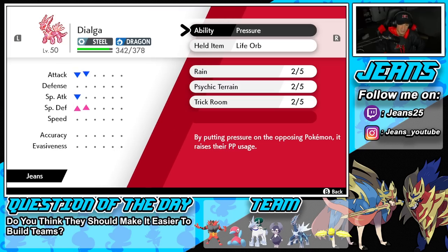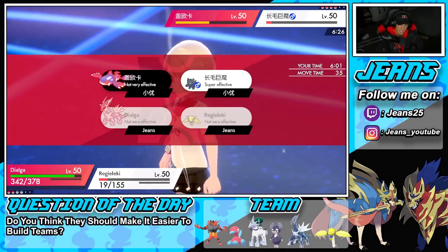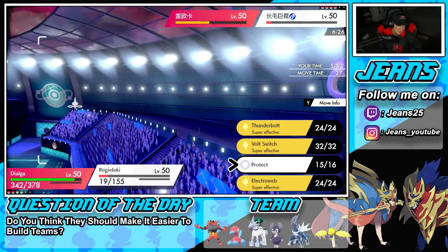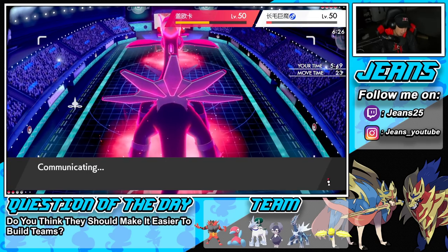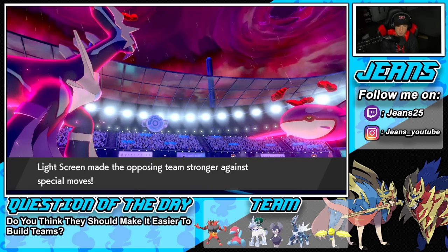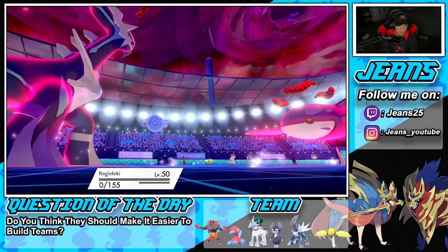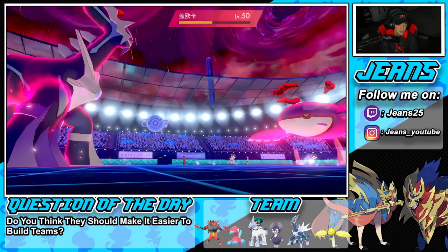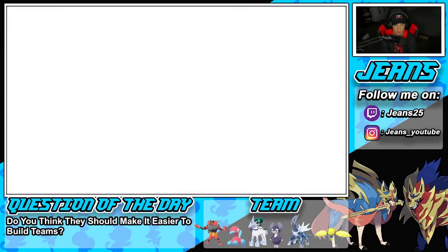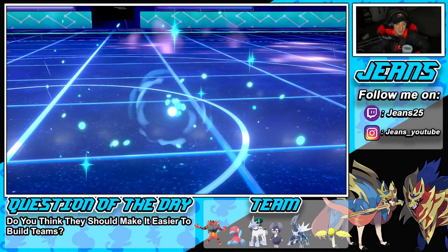How many Trick Room turns left — two? That's not good for us at all. I guess we'll take the defense boost and try to ride this out. I attempt to Thunderbolt but he sets up Light Screen — are you going after Kyogre or Regileleki? He takes out my Regileleki and sets up Light Screen. So we don't get swept, but Dialga is now plus two on special defense and plus one on defense. Grimmsnarl has a ton of screens up. I don't think I'll clutch this one out but I'll take a 2-1 record — we'll take it all day.